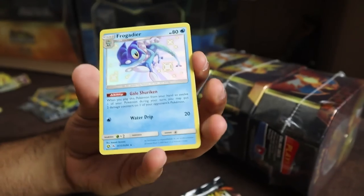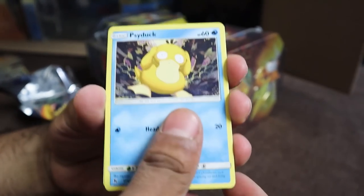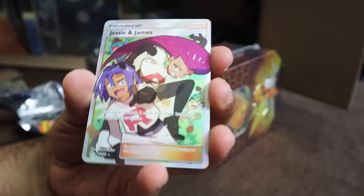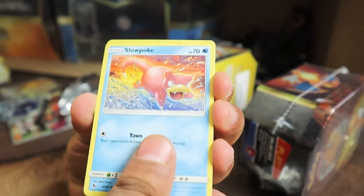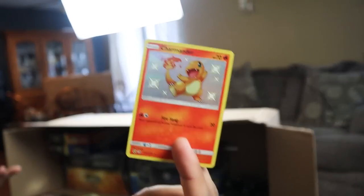Here we go, this is the next tin. We got Charmander, Slowpoke, Psyduck, Clefairy, Magikarp, Clefairy. We got the full art Jesse and James! See, when the tins do give you a full art, they always want to throw in those Giovanni cards — Jesse and James, Giovanni, Jesse and James. It's Ekans, Caterpie, Paras, Charmander, Slowpoke. They threw a Shiny Charmander in there. These are like ten dollars each, so I'll take it.